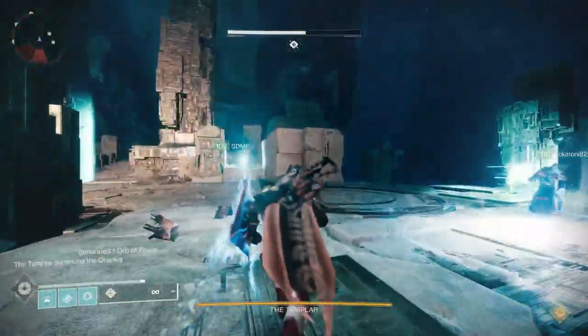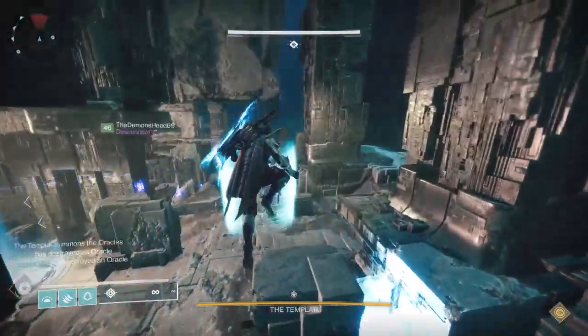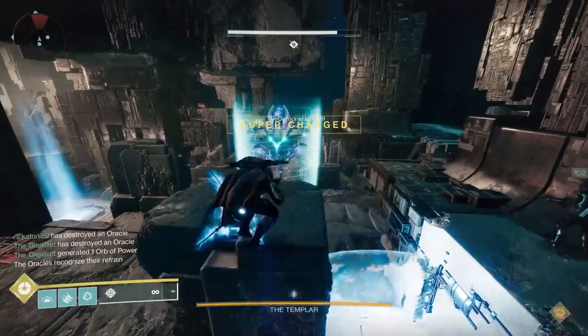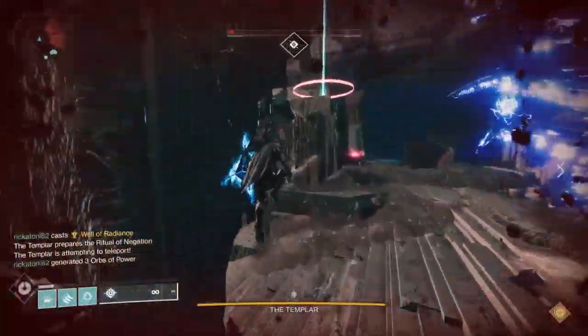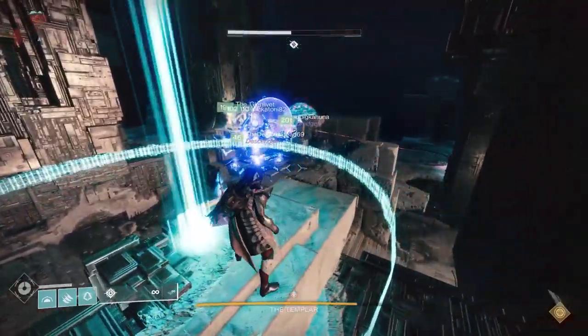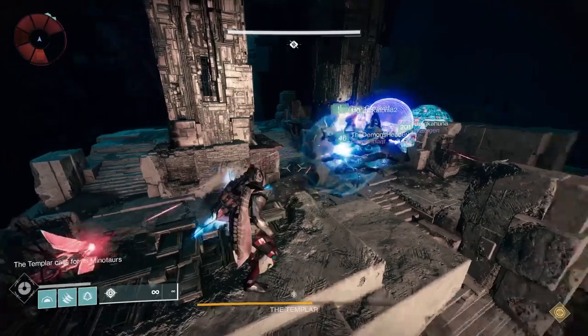A couple of quick hints. When you're trying to take the Templar's shield down, if you go to about this position here, this is a really great position at the very beginning to be able to see both teleport locations that he may go to from his initial spot. Once you take his shield down, he's very quickly going to go either left or right to teleport. You'll see an area that looks like a red ring — head over there immediately to block the teleport.